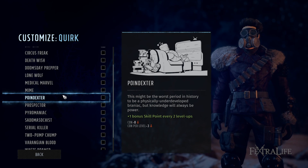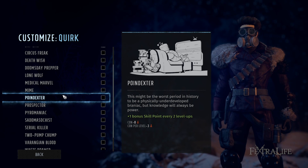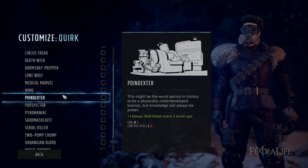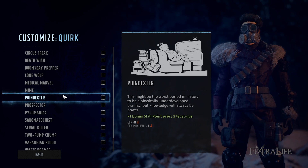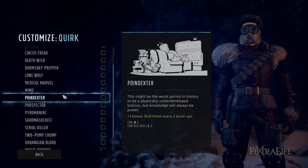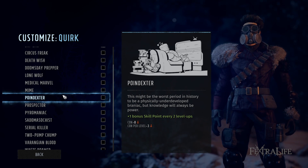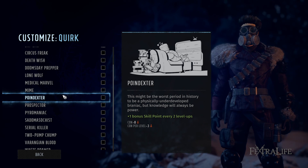Poindexter gives an extra skill point every two levels, but you're a lot easier to kill in combat. I wouldn't recommend this on any frontline or mid-range character. Maybe on your sniper if you're making them into a character with a lot of social or exploration skills you want to max out. But otherwise the hit to health is going to be significant throughout the game.